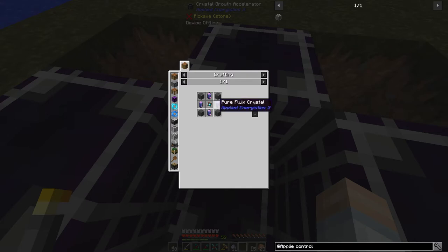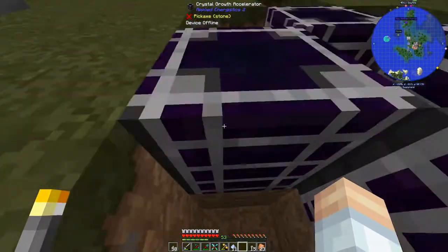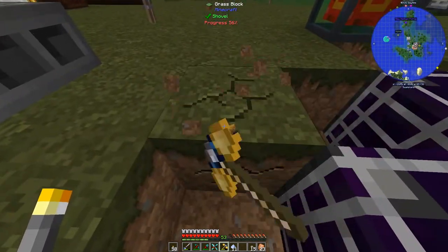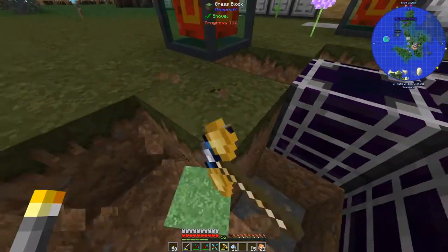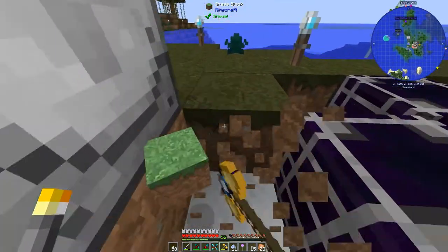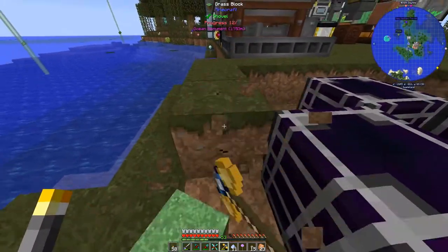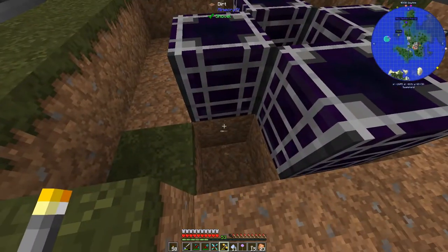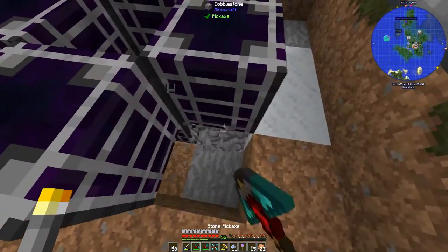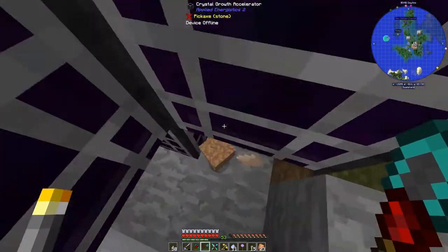On the controller - we need one of these to control the network, it has channels, we'll get into that later. But we need pure fluix crystal, and growing pure fluix crystals is kind of annoying - that's one of the reasons I prefer Refined Storage. But we're doing AE2 because we haven't done it in a while. We need to check light levels after this.